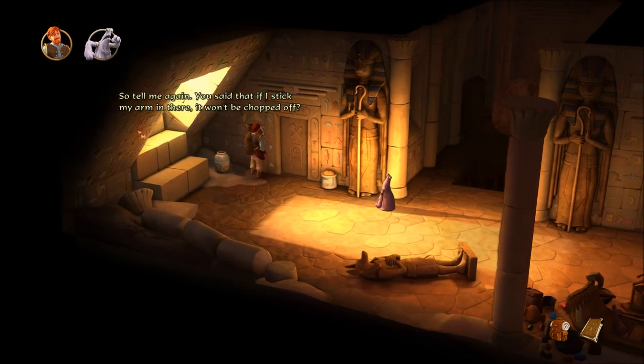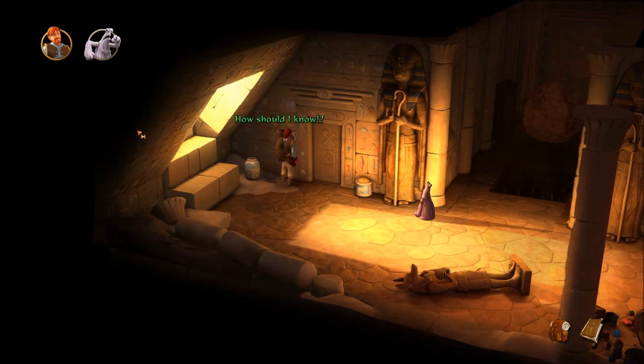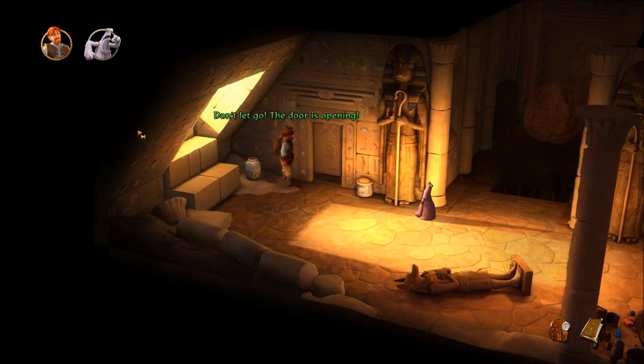Tell me again — you said if I stick my arm in there it won't be chopped off? He's not sure. How should I know? There really is something like a lever here. Pull it! The door is opening. Broken — that's what broken means. The door's opened a little, but the mechanism seems to be broken; it doesn't open any further.